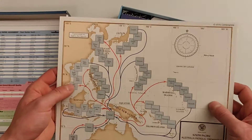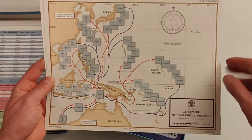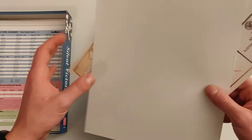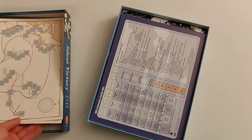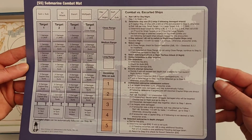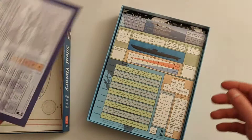Just like in the last edition of The Hunters with the updated stuff, you have optional patrol maps. Honestly, I don't really use them myself — I think there's enough to keep track of already — but if you like that kind of thing it's a neat addition. We also have our submarine combat mat, which looks a little different than the one in The Hunters but not very different.